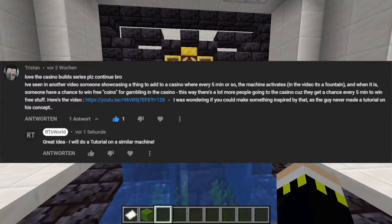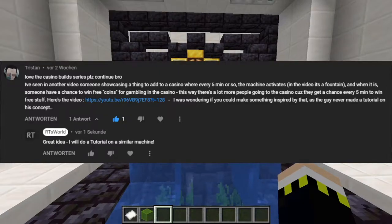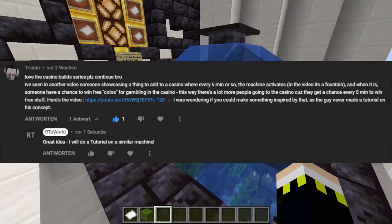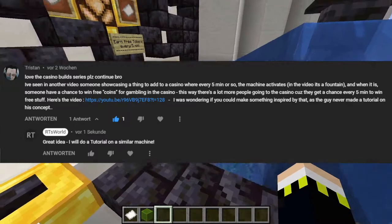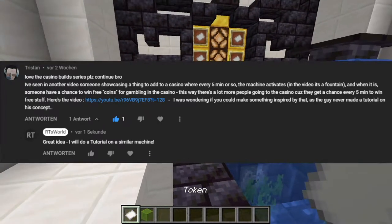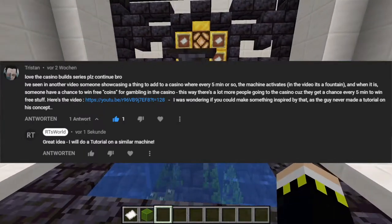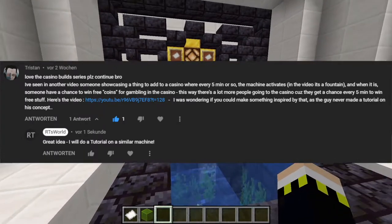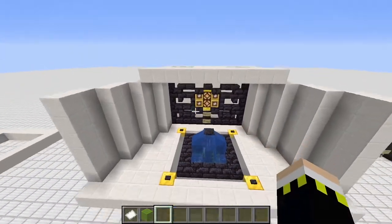Tristan wrote a very long comment - I won't read it all out now - and it's linked to a YouTube video where someone else built a similar machine. He basically asked me to build a machine where every five minutes or so you have the chance of winning free tokens in a casino, so you don't have to put any currency, token, coin, or diamond into a casino machine. It's basically free tokens but at the expense of your time - you're paying with time and chunk loading.